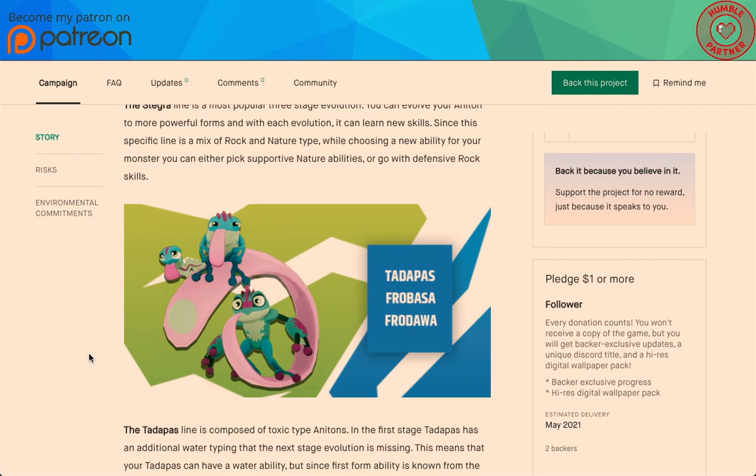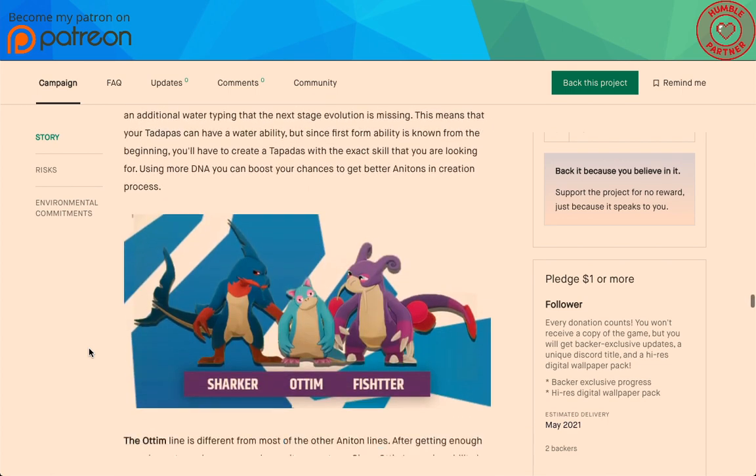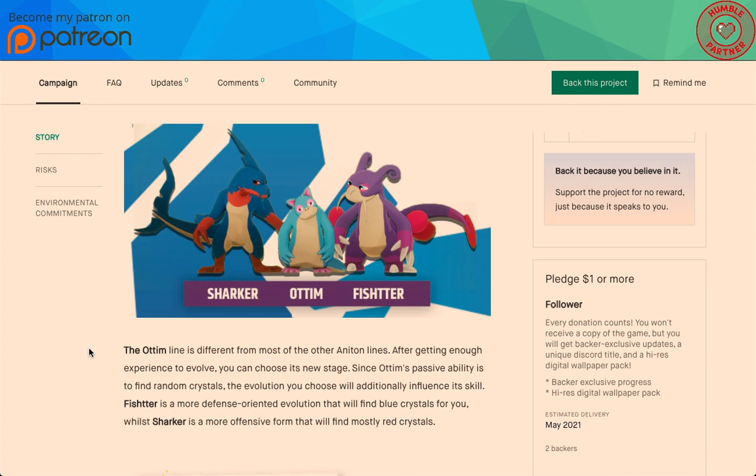The Tapatas line: Tapatas, Frobasa, and Frodawa. It's a line composed of toxic type Anatons. In the first stage, Tadapas has an additional water typing that the next stage is missing — meaning your Tadapas can have a water ability, but since the first-form ability is locked from the beginning, you need to create a Tadapas with the exact skill set you're looking for. Using more DNA can boost your chances of getting better Anatons in the creation process. Then there's the Atem line — after getting enough experience to evolve, you can choose a new stage. Fister is a more defense-oriented evolution, while Sharker is a more offensive form.